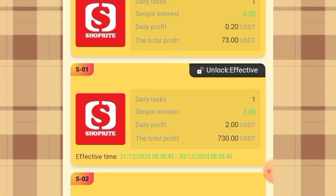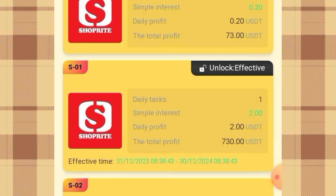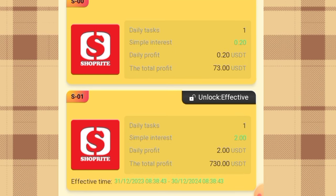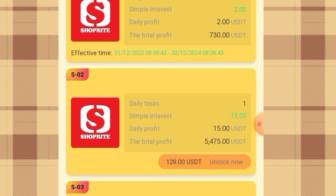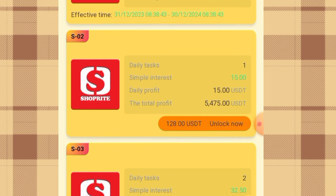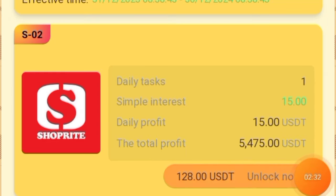The daily profit for VIP 1 is 2 USD once you have completed the one task given to you, making the total monthly profit 730 USD. If you come over to VIP 2, to unlock it you'll need 128 USD — you deposit the difference after the 6 USD offset to unlock it. The daily profit once you complete the one task given is 15 USD, and the total monthly profit is 5,475 USD.